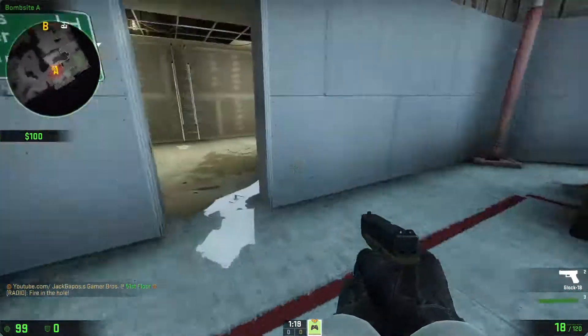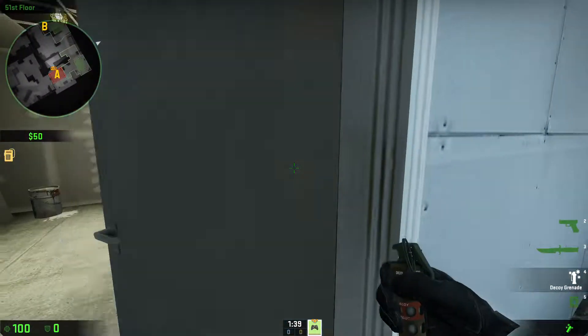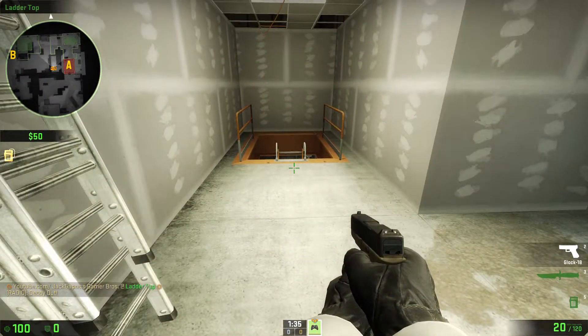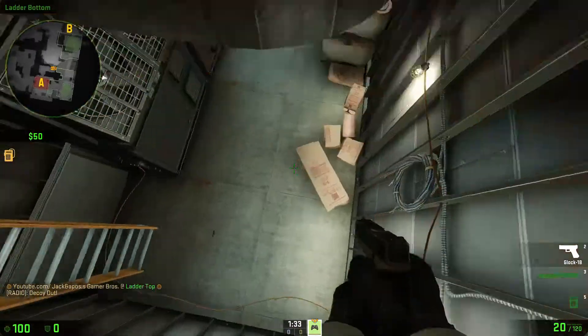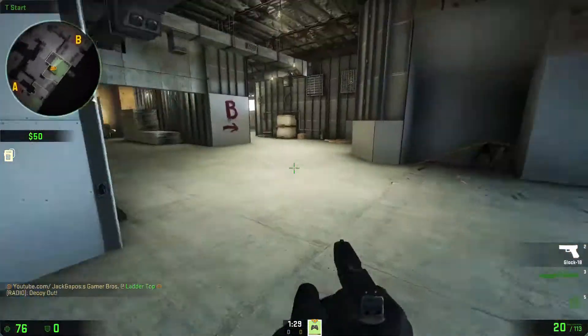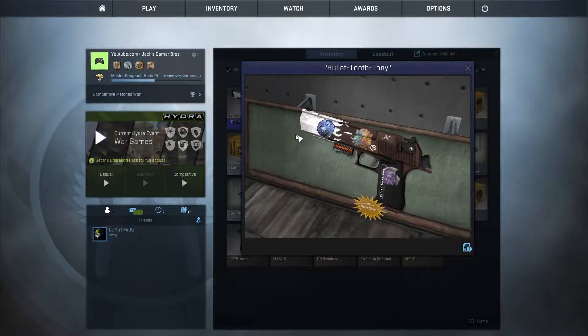Now the third one — I'm going to be using a decoy grenade for because I was broke at that time — is right here. A lot of the time people look up at this ladder in casual and competitive, and it's really stupid, I don't know why. But if you flashbang them, you can go down here and finish them all off at once.